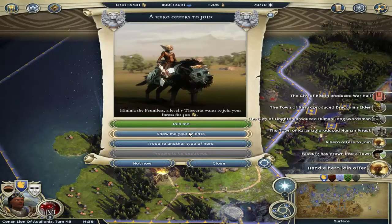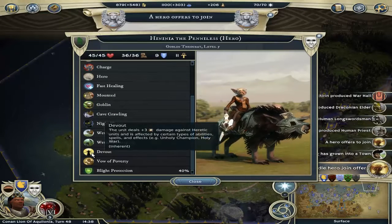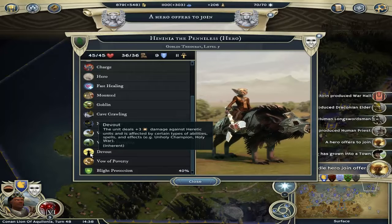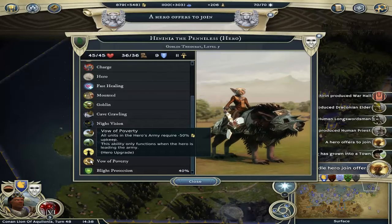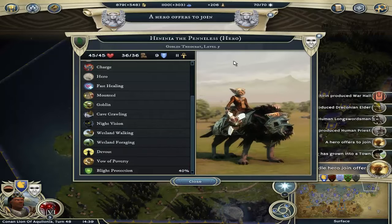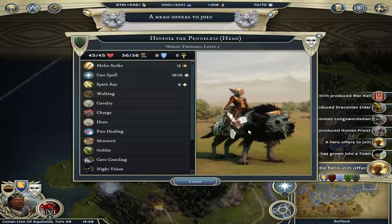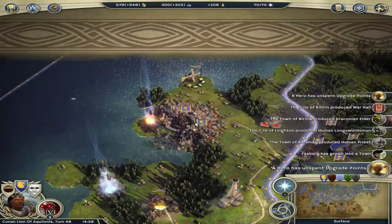Show me your talents first — this is my first Theocrat. Mountain, night vision, devoted. Units deal 3 damage against heretic units. Unholy Champion, Holy War, etc. Vow of Poverty: all units in the hero's army require minus 50% upkeep — and this is the thing we really want if we get enough casting points. Being that she's a Goblin — Hinenia. I'm saying that's a girl. I'm going to take her for 300 gold. Thank you very much for joining. City of King, Warhulk. Nerithic Elders. Linkton — beautiful longswordsmen. We got some beautiful priests. Fassburg has actually grown into a town — finally!